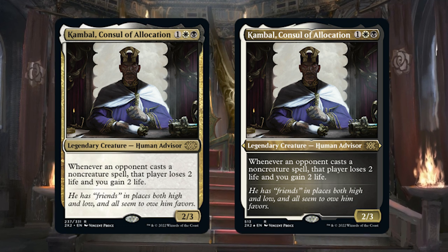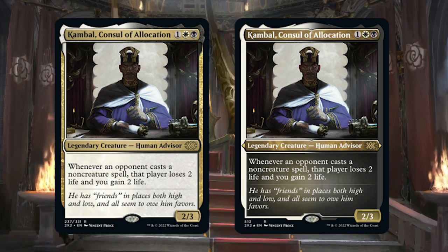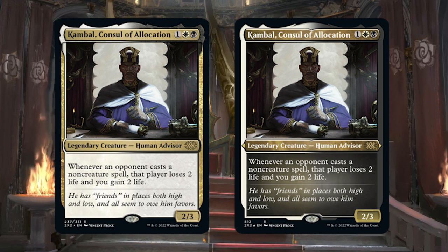Let's talk about my second preview card — it's a good one. It's Colfenor, Council of Allocation. Colfenor, Council of Allocation is one white, black for a 2/3 legendary human advisor. Whenever an opponent casts a non-creature spell, that player loses 2 life and you gain 2 life. Colfenor is such a solid card in Commander because people are always playing non-creature spells, and getting a few drains here and there can really make the difference in a long game. There are a lot of Orzhov commanders that tax your opponent's life total. In fact, the top Orzhov commander is Lisa, Shroud of Dusk, and Colfenor and Lisa fit so well together.